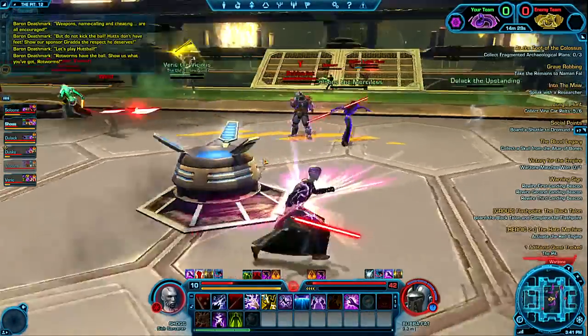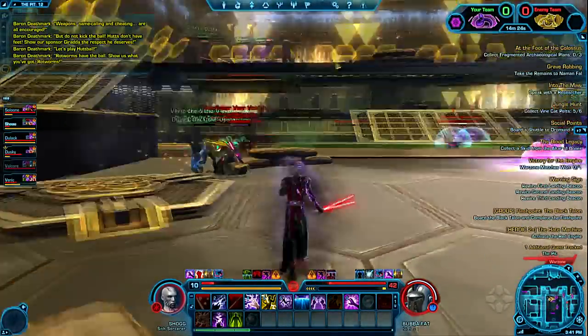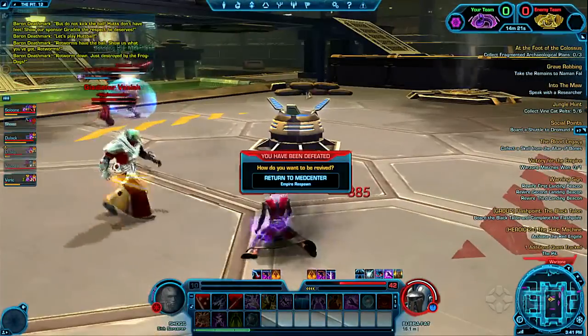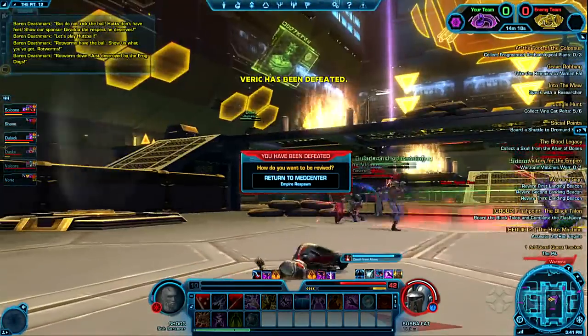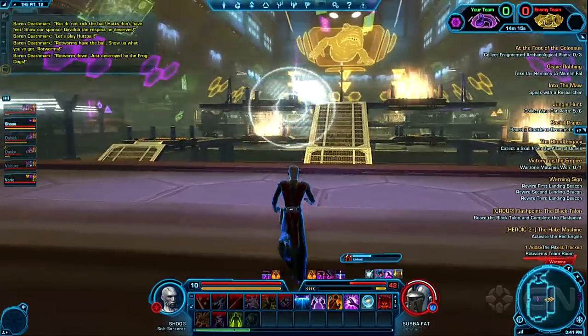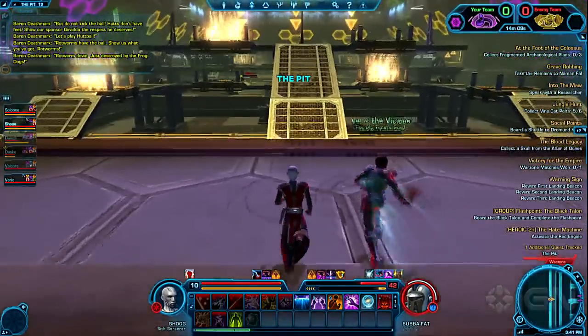So does somebody have the Huttball at this point? Yeah - is that it up there? That pink beam running away from you? I do see that pink beam. Oh god, it's bad. Yeah, you died. Sorry. Respawns are pretty much instant in PvP, although it looks like there's a timer on when you can actually run out. Okay, there we go, I'm back.